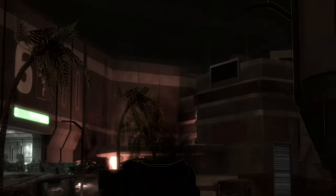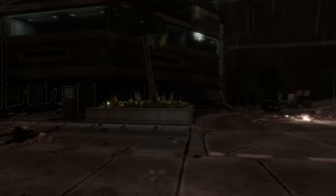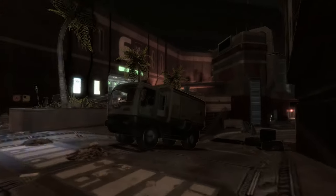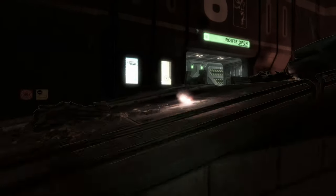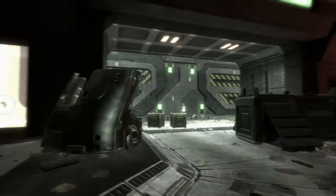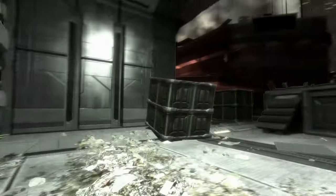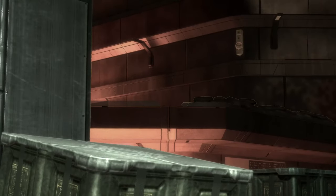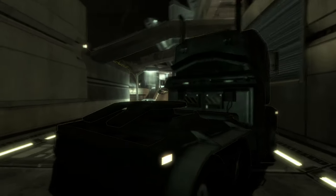Hug the right side as you pass the hunters. Check the rooftop ahead for a jackal sniper — get as close as possible before he notices you for an easier headshot. He's not here this time. Note: if you do shoot the jackal, it will alert the hunters, but you can just keep running. Head to this door — we're only poking our heads in briefly to manipulate enemy spawns.